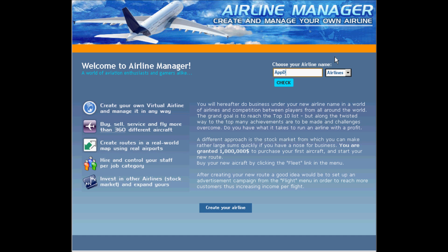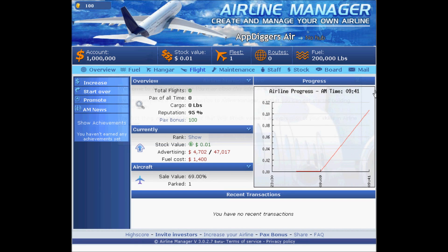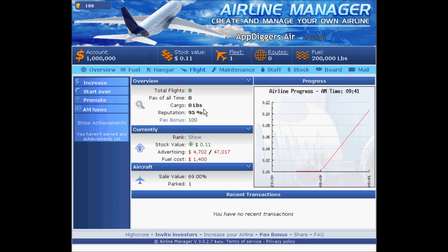Here's our nickname — we'll be Air Diggers. I'll be implementing one of my ideas here and we'll see how it goes. The current stock value, right after you click Overview, will raise up to 11 cents, so that's where we begin.